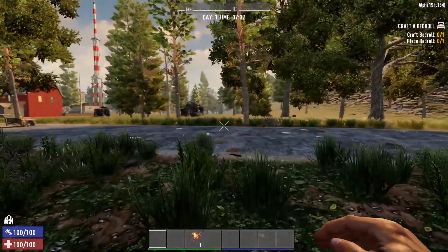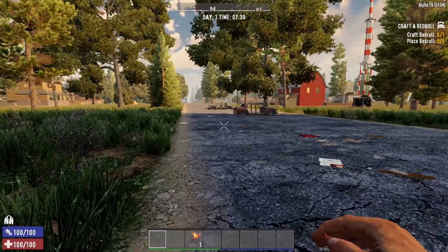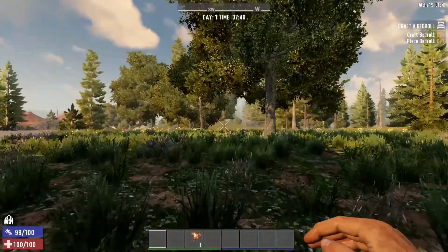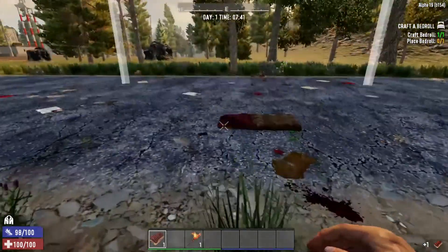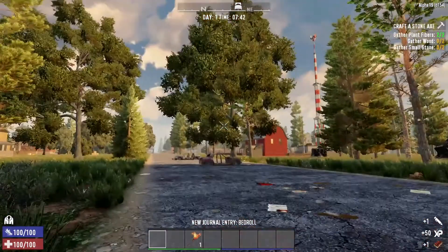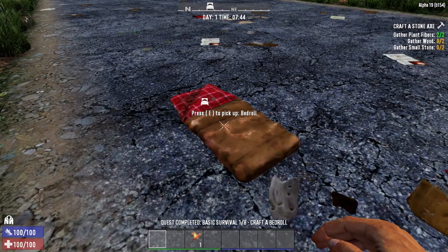Let's go ahead and get our bread roll going. We've been thinking of a series name — we're going with Drifter. It is a one-life challenge, so we'll have to see how long we last. We're not real good at this game, so it might be a short playthrough. The experimental branch does require a bunch of restarts, so we'll kind of have to see what's up.